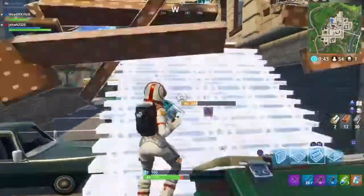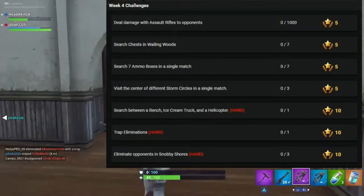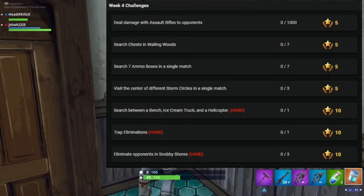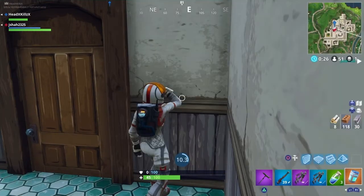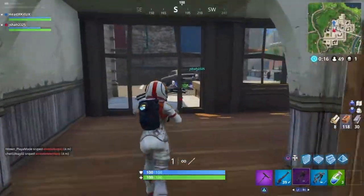The first challenge is deal damage with assault rifles to opponents. This one is 1,000 damage, but it shouldn't be that hard knowing that if you knock someone you can get the finish. Just get your assault rifle eliminations up — always use your ARs, your scars, your bursts, the new burst assault rifle — those all will work for this challenge. It might take a little time but you'll get it.